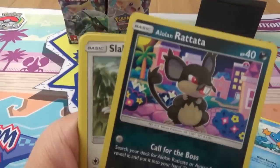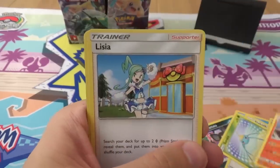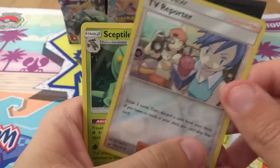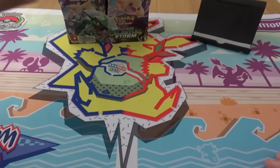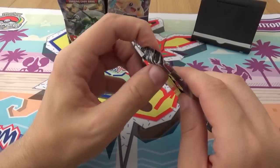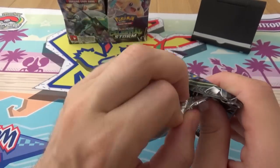We have Mudkip, Alolan Rattata, Slakoff, Surskit, Slugma, Combustgun, Lycia, Beastball, a Reverse TV Reporter, and a Sceptile. Beastball — people like him. Really? I think so. It's kind of like a Gladion, but less good. How do you say that? Lycia? Lycia, maybe.